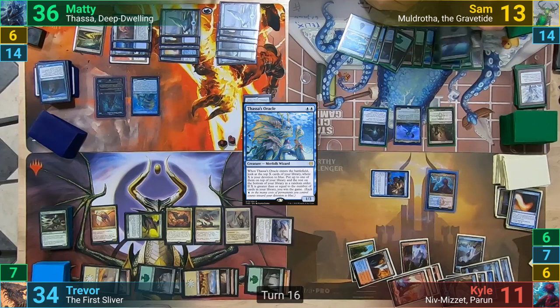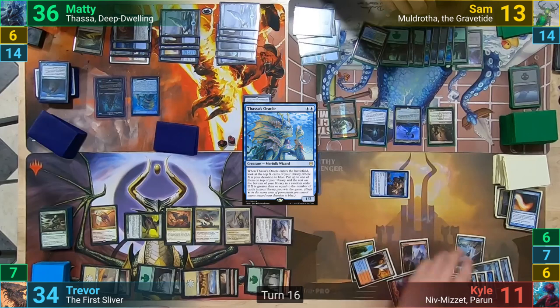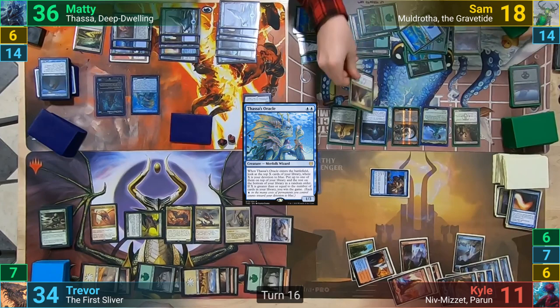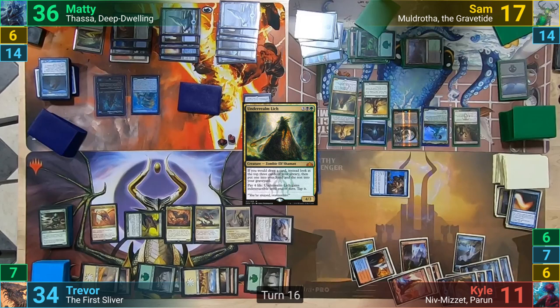Sam untaps and sacrifices his Glacial Chasm to not pay the upkeep cost. In his main phase, he casts the Gitrog Monster, and then replays the Glacial Chasm from his yard, which has him sacrificing the land as it comes in. The Gitrog Monster sees this and allows Sam to draw a card, replaced by the Lich's ability, letting him look at his top 3, keep 1, and bin 2. Sam then plays a Ghost Quarter since the Gitrog allows him to play an extra land for turn. Ravenous Chupacabra then comes back, letting Sam draw from the Secrets, and as it enters, blows up the Ward Sliver. He then drops Seal of Doom from his hand and sacrifices it to try and destroy the Oracle, but Maddy counters the activated ability with Tails End.